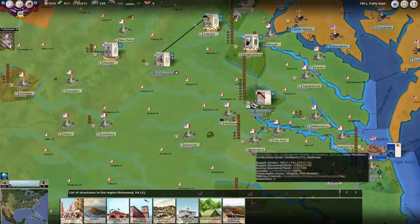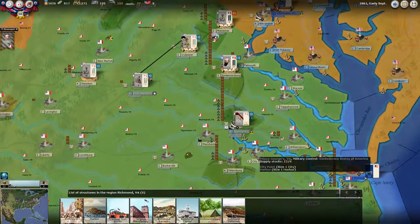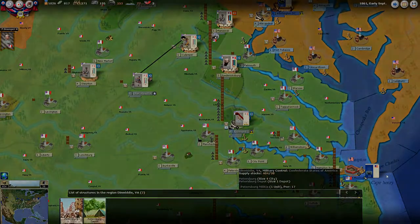Towns — size one, two, or three — cannot forward supply; they just stockpile it. Whereas a size four, five, six, and up city can forward supply per turn. So Petersburg is a size four city, and even without a depot, it would still be able to forward supply. This distinction matters because a town-sized settlement can accumulate supply but won't push it forward automatically.